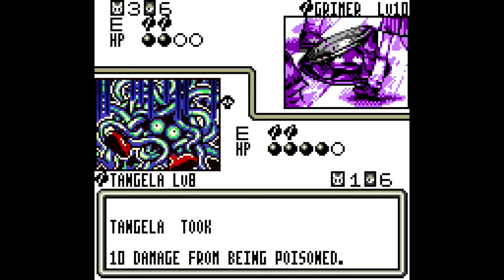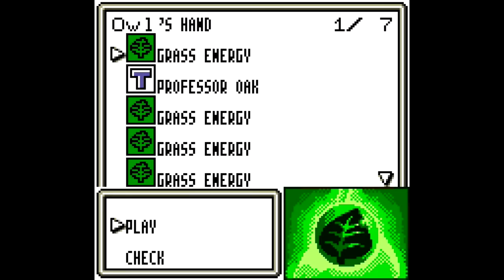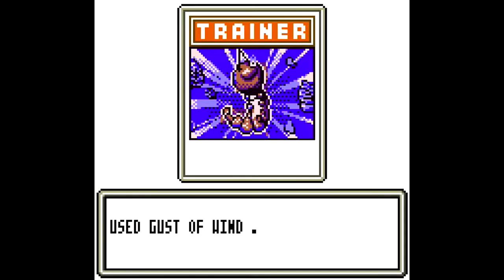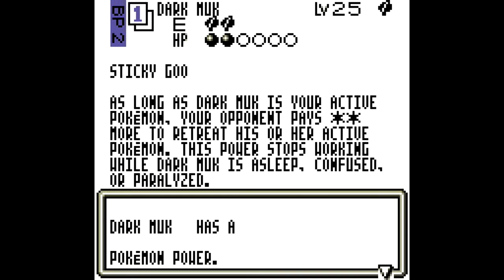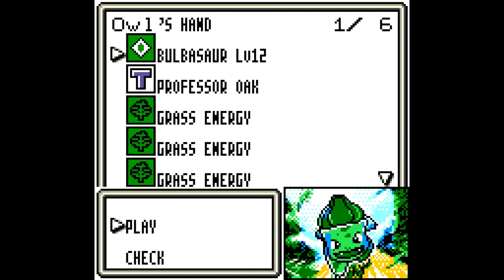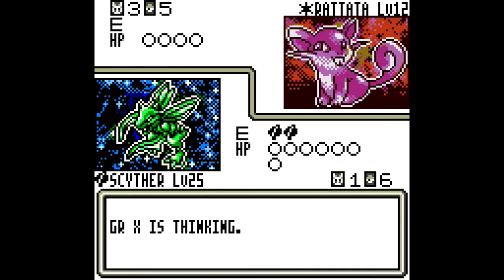He's got another Grimer. And we're dead — isn't that swell? Now we've got Scyther, but Scyther is going to get poisoned too. Let's put Rattata into play — at least Rattata... we should have used Sword Dance, but nevermind. Ooh, Dark Muk — so the retreat cost just went up. Ooh, Bulbasaur — very good indeed. Let's use Sword Dance so we can kill Rattata in one turn. And now he's got a Golbat. Wow, this is going downhill quickly.